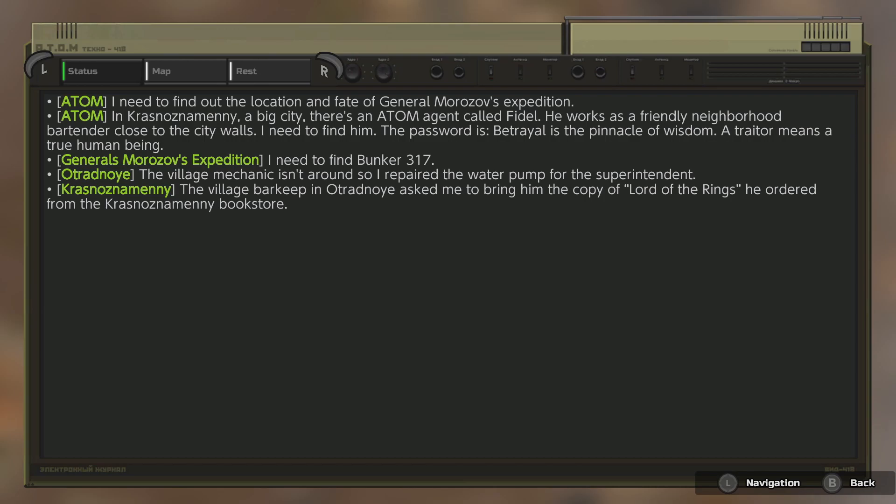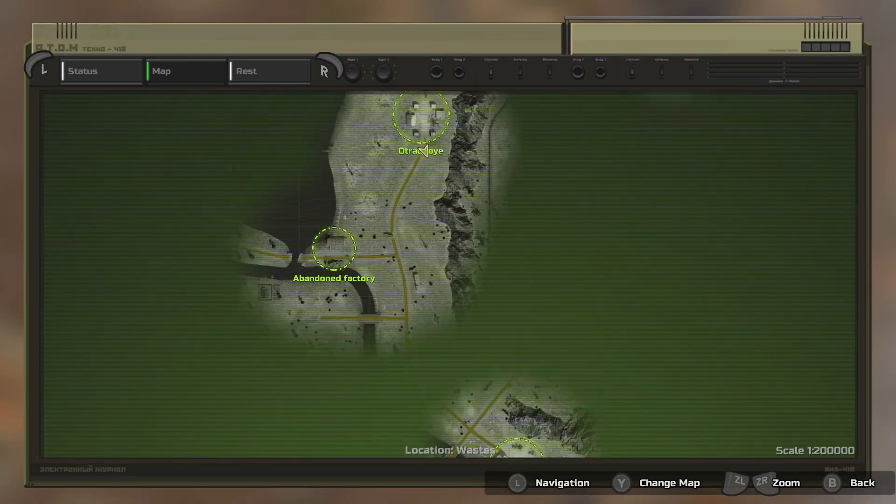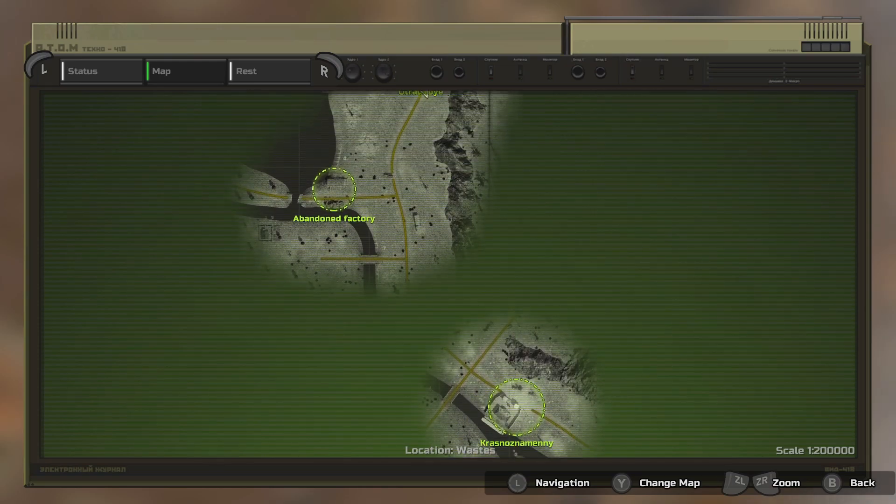Left on the D-pad — where do we need to go? We have a number of new quests: the Krasna Nemeneni one from the barkeep wants us to find a book called 'Lord of the Rings.' We also need to repair a water pump for the superintendent, there's General Morizov's expedition to find Bunker 317, and the main mission is finding an ATOM agent called Fidel in Krasna Nemeni. Taking on that book quest helped us find out where that city is — we need to head south past the abandoned factory.